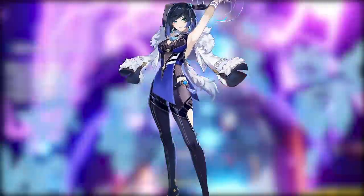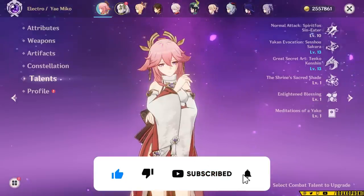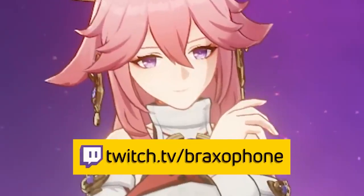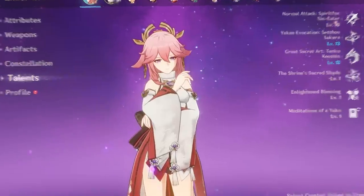As for substitutes, you can use Kazuha for Sucrose if you want, or Yelan for Xingqiu. These have been three amazing teams for Yae Miko. If you've enjoyed, make sure to let me know by liking the video and consider subscribing so you can be notified when I put out more Genshin videos. Also come check out my Twitch at twitch.tv/Braxaphone, where we do lots of recording and testing for videos like this. I'd love to see you there — thanks everyone, and I'll catch you next time.